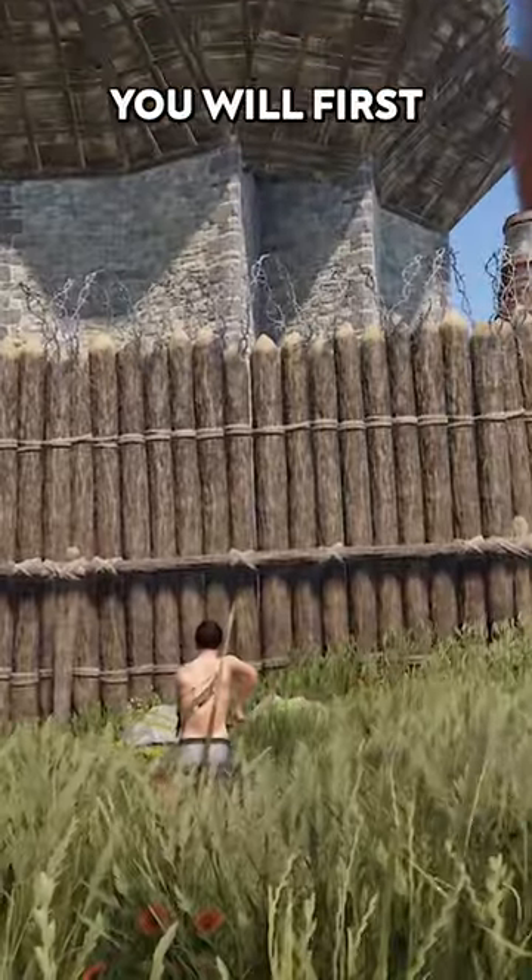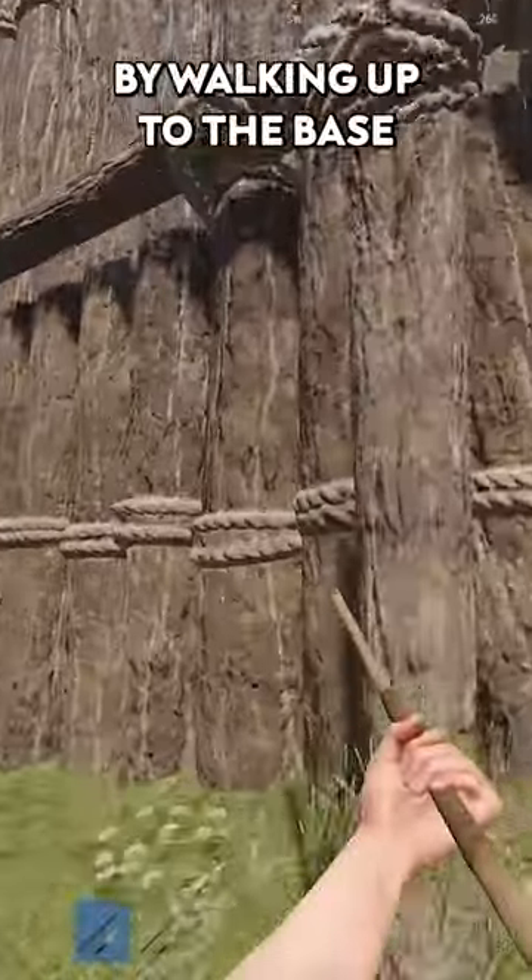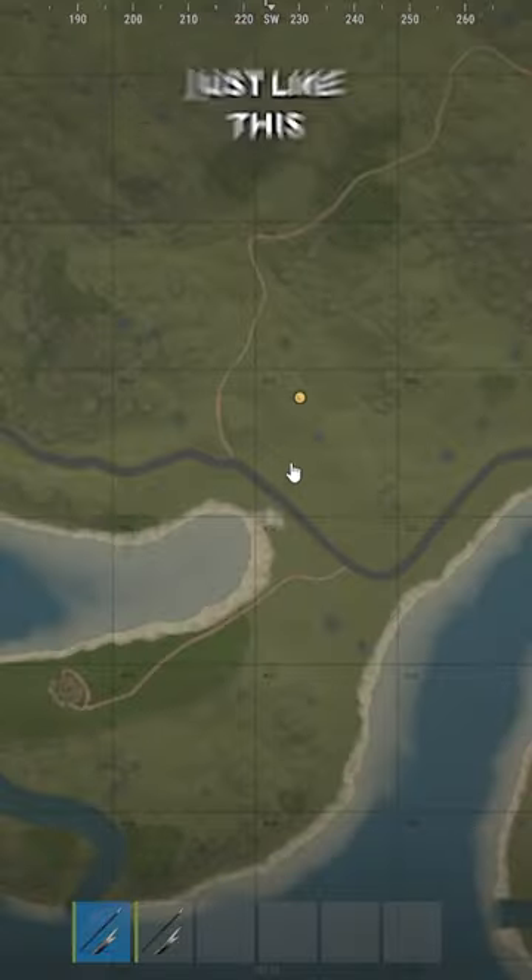Once you've obtained the rockets, you first need to mark your enemy's base by walking up to the base as close as you can and marking it on the map just like this.